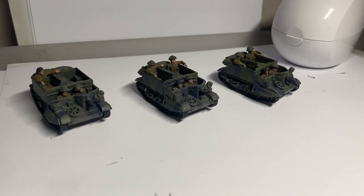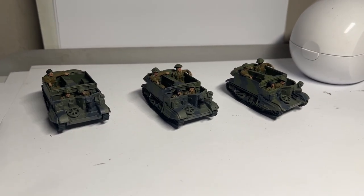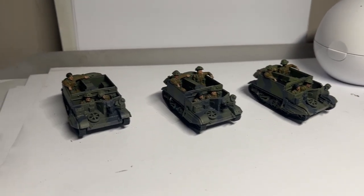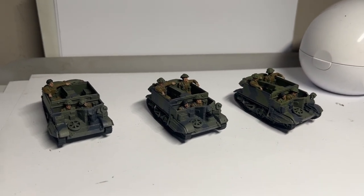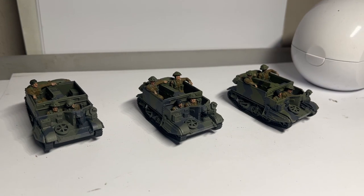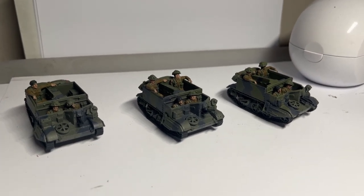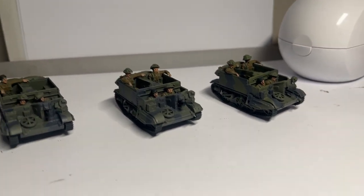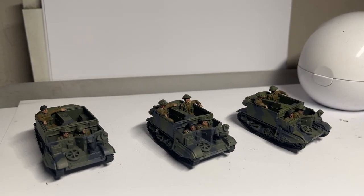The next steps added a bit of a splash of colour. Vallejo English Uniform on the uniforms, leaving some of the green spray done for the primer where the webbing is. Black on berets, tracks on the vehicles and the Bren gun barrels, and flesh on the faces and hands.